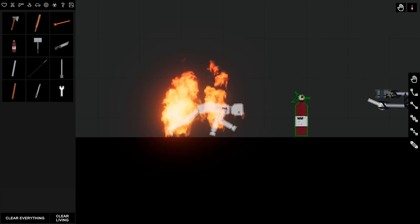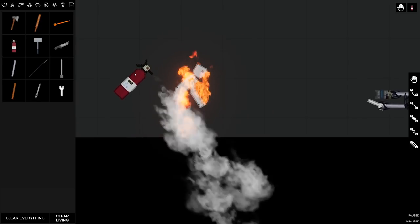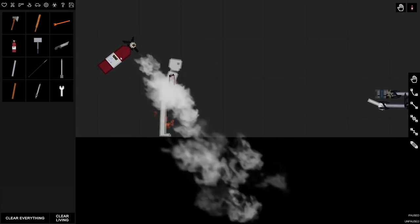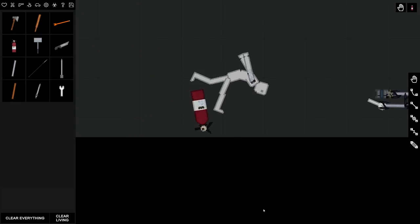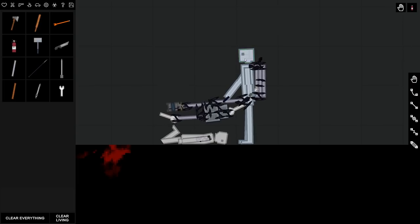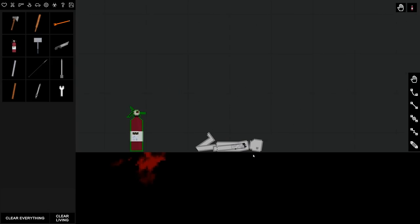We have a fire extinguisher now. Let's stop time real quick so I can get this thing in position — hold still buddy. Look at this, we're extinguishing him. We're actually saving lives today here in People Playground, which is something we normally don't do. We do have an extinguisher which is going to be used in many creative ways, and I actually mentioned something about an extinguisher at one point.